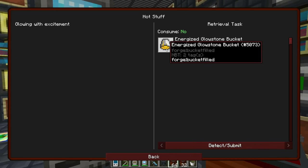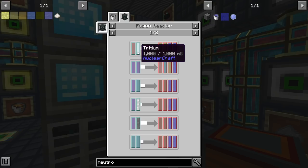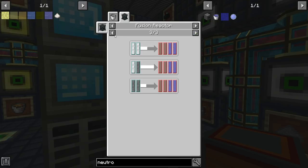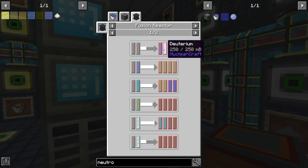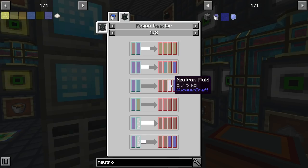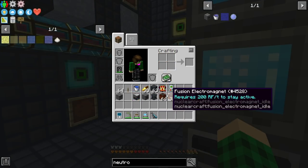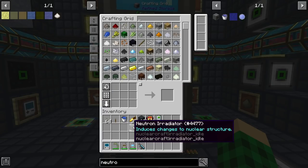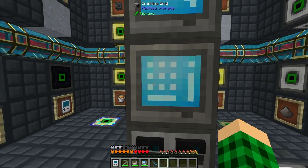Now we need energized glowstone, which requires neutron fluid, which requires a fusion reactor. I'm exploring the recipe: hydrogen plus hydrogen gives deuterium, then deuterium in the reactor — two inputs — gives a byproduct of neutron fluid. I'm not sure if it's best to use deuterium plus something else, or just deuterium alone, getting back hydrogen, tritium, and helium. I think it's best to tackle the fusion reactor setup in the next episode and take some time in between to figure out exactly what items and fluids we'll need.